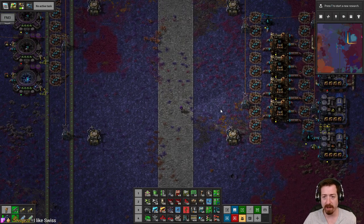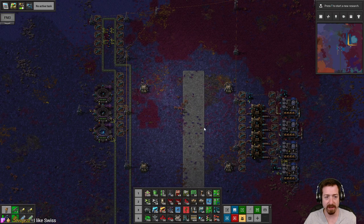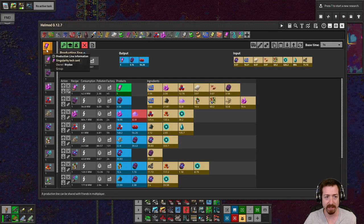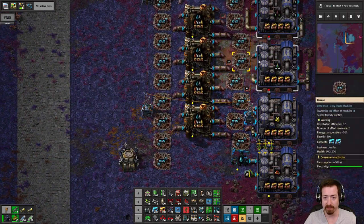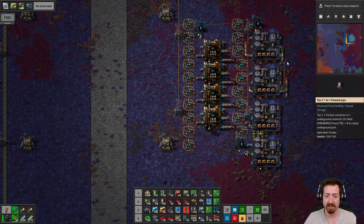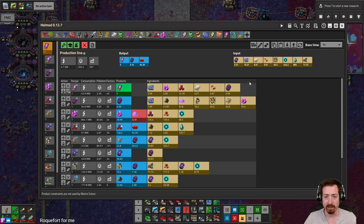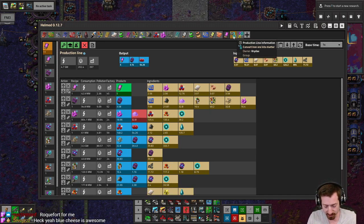Hello everybody, Crydex here. Welcome back to our Crastorio 2 playthrough. We're basically picking up right where we left off — we were working on our Singularity Tech Card build, all based in Matter. We were reminded at the end of last episode that we are doofuses and we could have made sulfur directly from Matter, but I already built this. Technically it saves me a little bit of Matter, but I need 500 Matter a second and it only saves me about 7 Matter a second, so it's not even that big of a savings. But I'm trying to feel a little bit better about myself, so here we are.